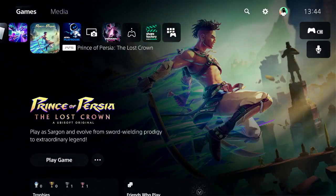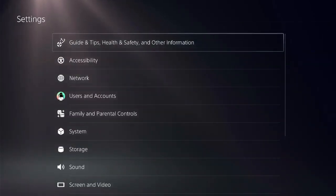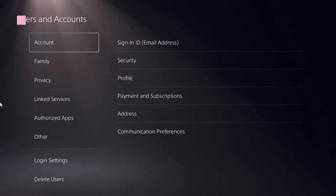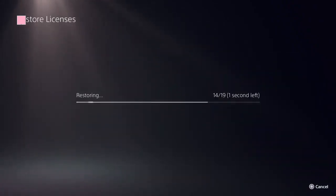The first thing we need to do is be on the home screen. On the top menu, locate the settings icon at the top. Click on User and Accounts. Now locate the option Restore Licenses, click on that to restore it — it should be done in a few seconds.